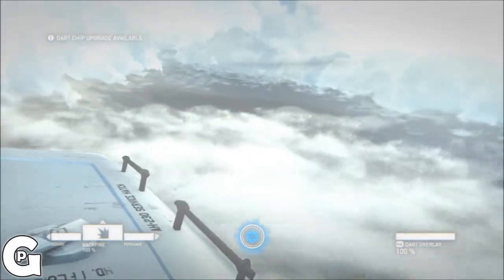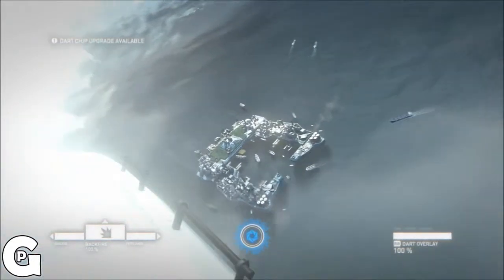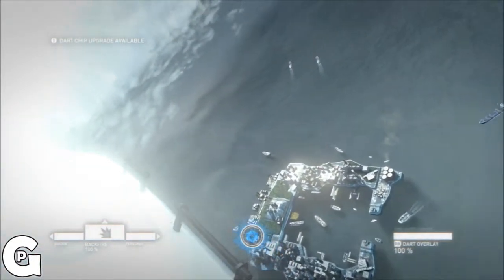This is control. We have solid copy. IFF is clear. Hold station at landing rack starboard 3 and await full clearance. Please confirm copy.